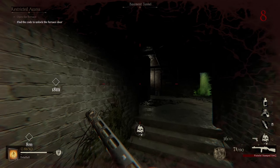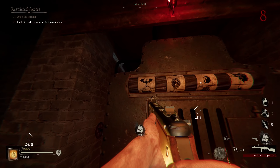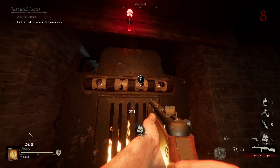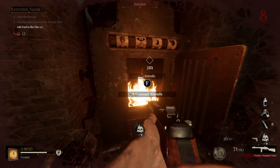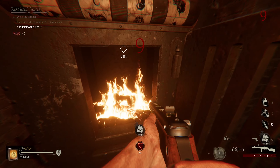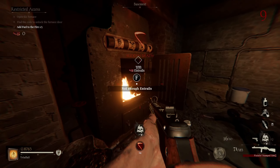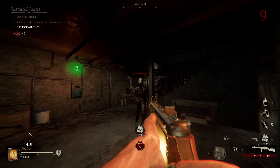Once we do that, a code is going to pop up and we're going to need to input that code. So four, six, five — those are can switches. We need to look for four, which is going to be upstairs. Four, six, five — all the way over here. Here's four, now we need to look for six, which is going to be right here, and we're going to go back downstairs for five.